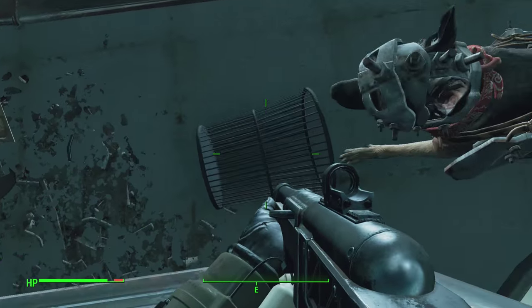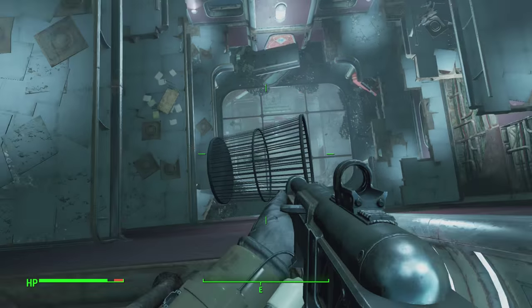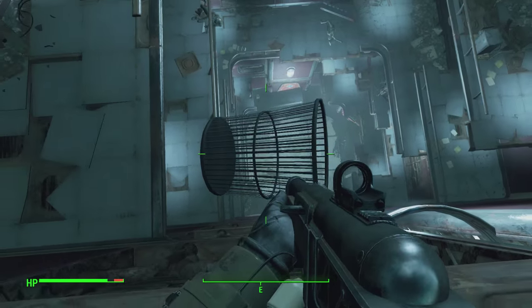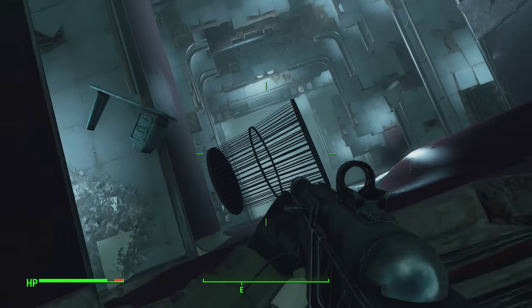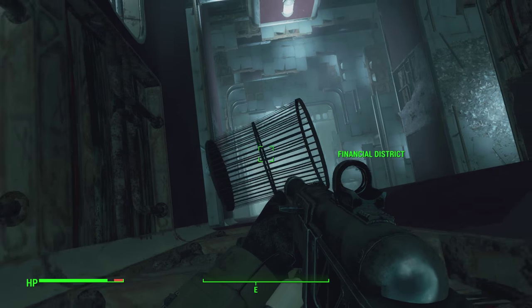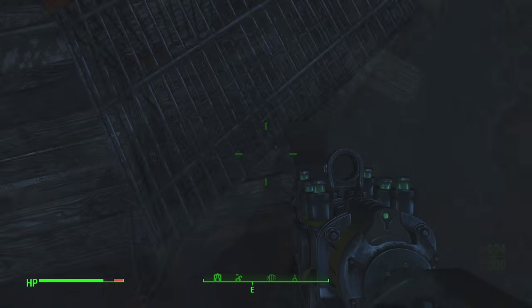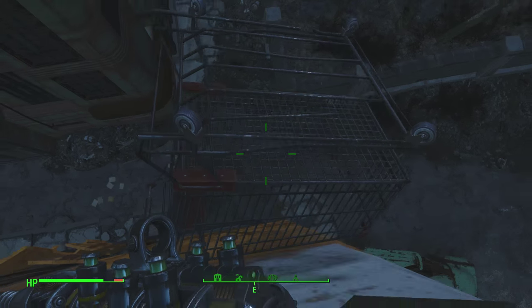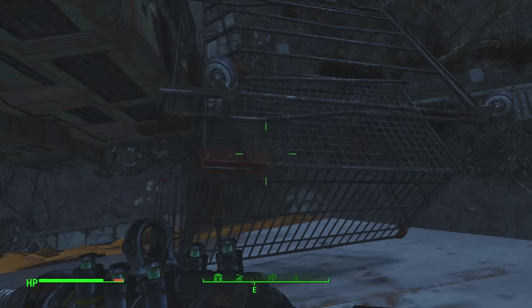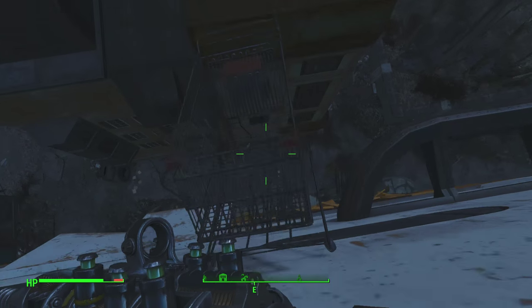Welcome back to another video. Today I'm going to be showing you an awesome trick that essentially enables you to walk on walls or wall climb in Fallout 4. This trick is absolutely insane — not only is it really fun to mess around with, but it can also get you access to secret areas that you may not normally be able to access.